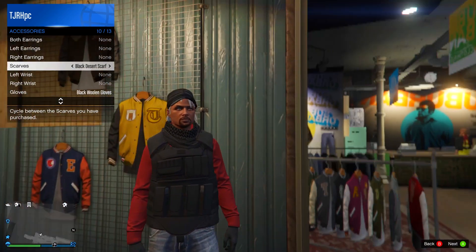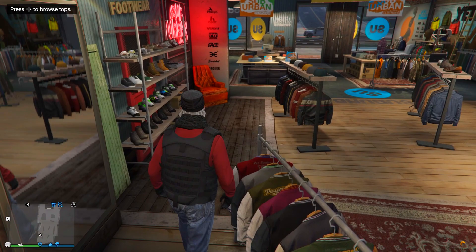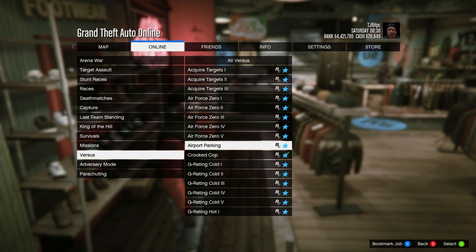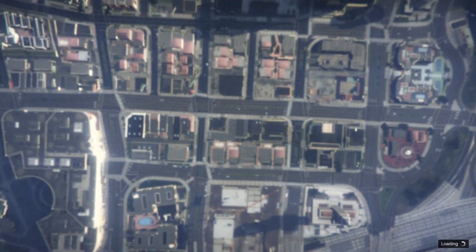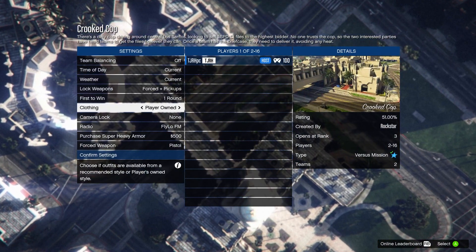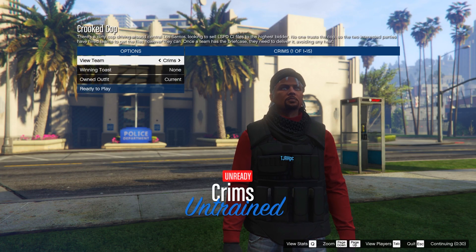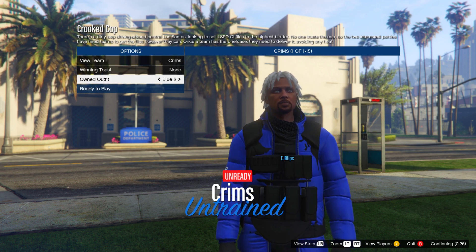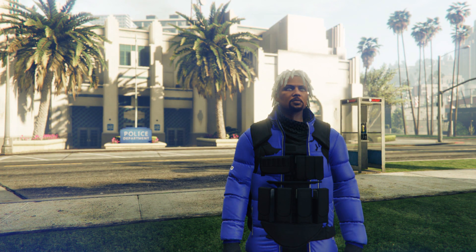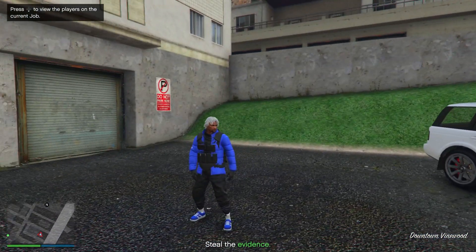From here you need to start Crooked Cop. Open your pause menu, go to jobs, play jobs, Rockstar created, versus, and start up Crooked Cop. In this menu set the clothing to player owned, invite anyone, and start it up. When you load in, go down to owned outfit, scroll two to the right, and you'll see this outfit — the blue sports jacket and also the CEO vest. Just ready up. You do need an earpiece for this next bit.